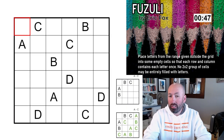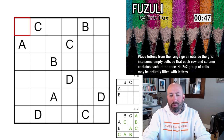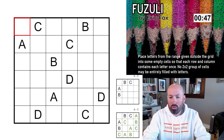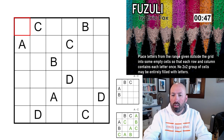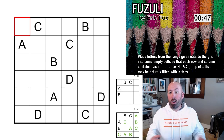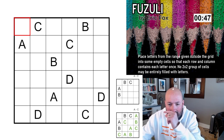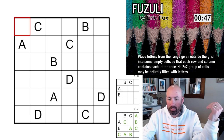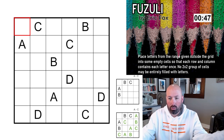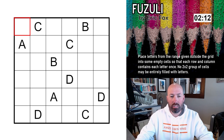Next up is Fuzuli by Eric Fox — sounds like a type of pasta, maybe Fusilli. Another new one for me. The rules: place letters from the given range outside the grid into some empty cells so that each row and column contains each letter once — sort of like a Latin square of letters except we're not filling every cell. No 2x2 group of cells may be entirely filled with letters. I love the 2x2 rule! The example uses A through C; the actual puzzle uses A through D.